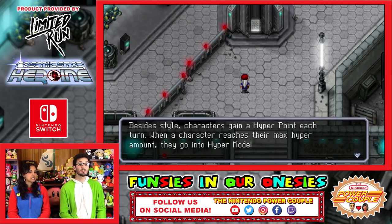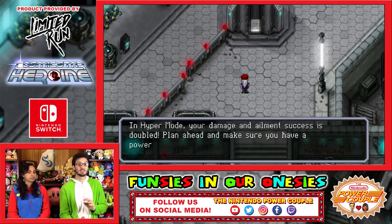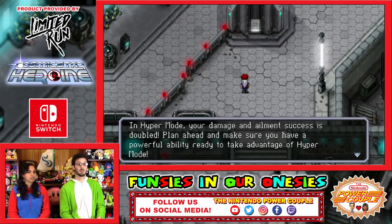Besides style, characters gain a hyper point each turn. When a character reaches their max hyper amount, they go into hyper mode. In hyper mode, your damage and ailment success is doubled. Plan ahead to make sure you have a powerful ability ready to take advantage of hyper mode.